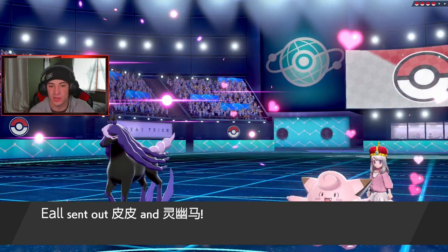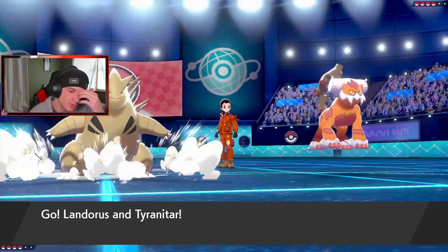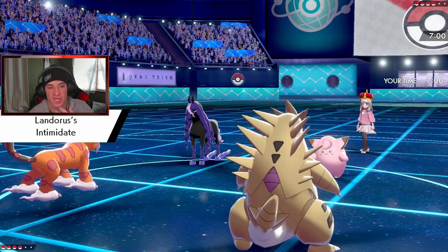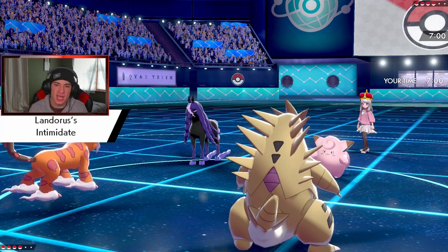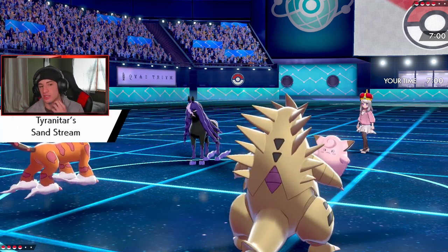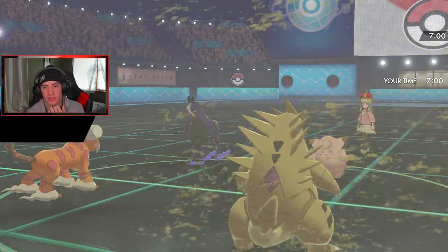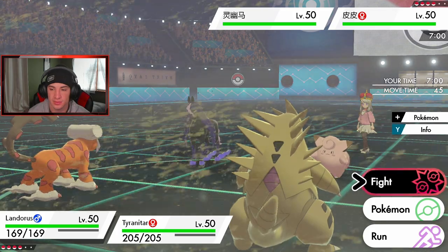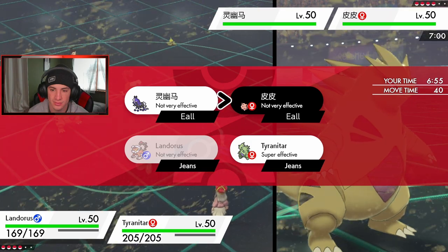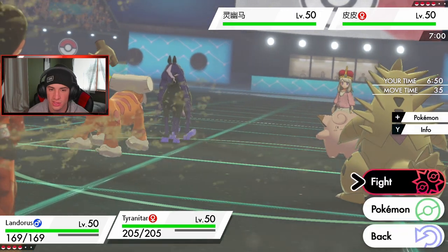He leads Clefairy and Spectrier — fair, he's going to start trying to boost. We lead Landorus. I'll U-Turn out and get Kartana in — I might Dynamax Kartana, that might be the play. I'll protect T-Tar this turn then U-Turn out. Actually I'd rather just throw a move onto the Spectrier slot and do some damage. Following Move is going to come out so I'll Protect and get to Kartana to do work on Clefairy.